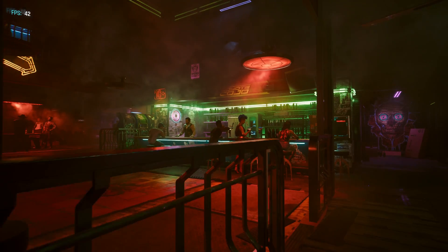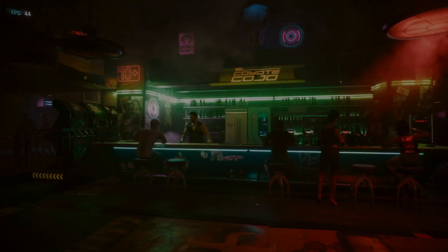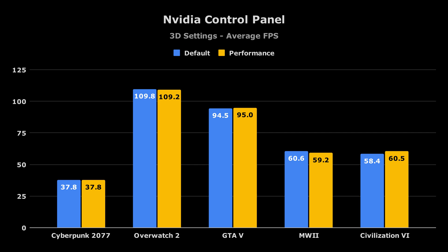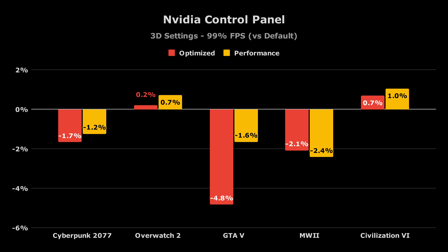So maybe the optimized combo was just bad. Surely the performance combo will make a difference, right? Apparently not. Similar to before, there's virtually no difference across all 5 games in average FPS or 1% lows. Taking a look at relative performance, Civilization 6 sees the biggest percent improvement in average FPS using the performance combo, with GTA 5 and Modern Warfare 2 seeing measurable hits to their 1% lows when using both the optimized and performance combos.